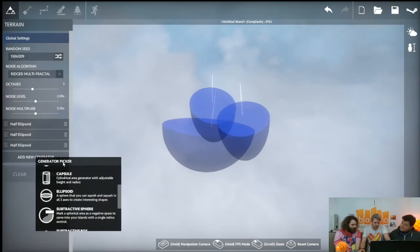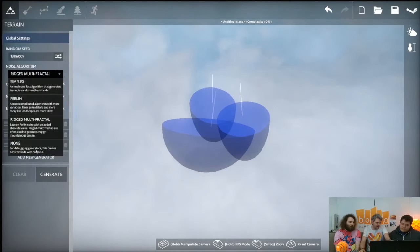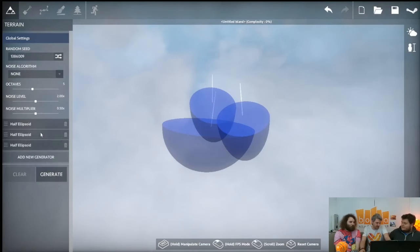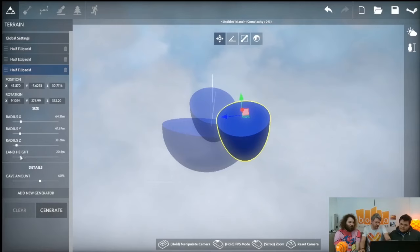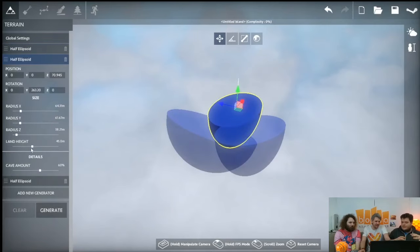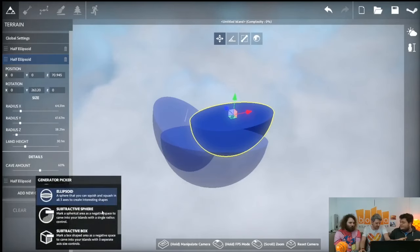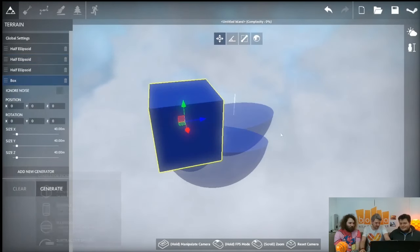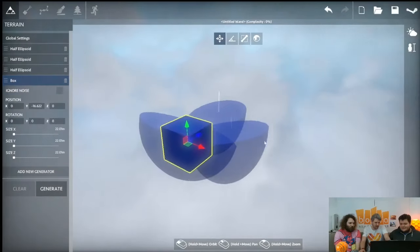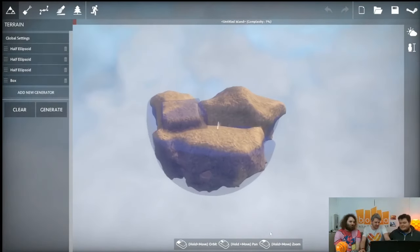We don't want no noise, we want a bit — maybe a little less than what was there. The land height also shows how high up the ground will be. You design the base island through the ellipsoids, and then from there you can put details in. Let's put a box in there too.